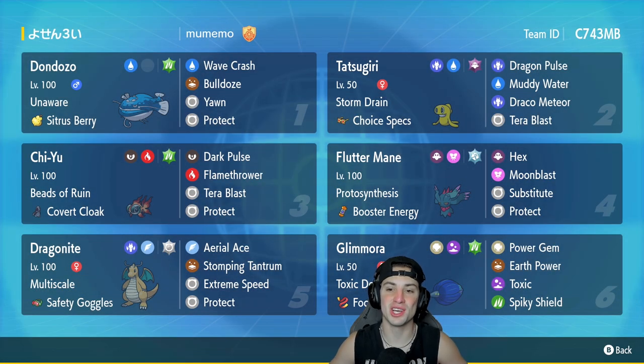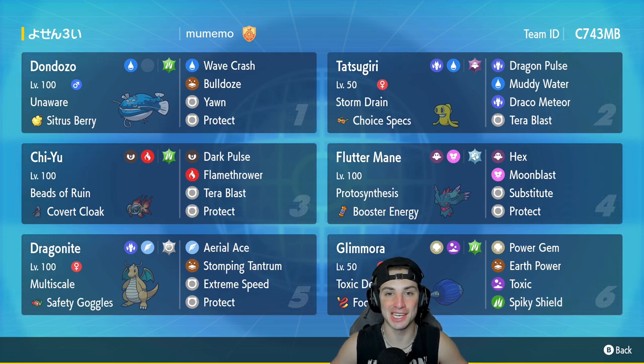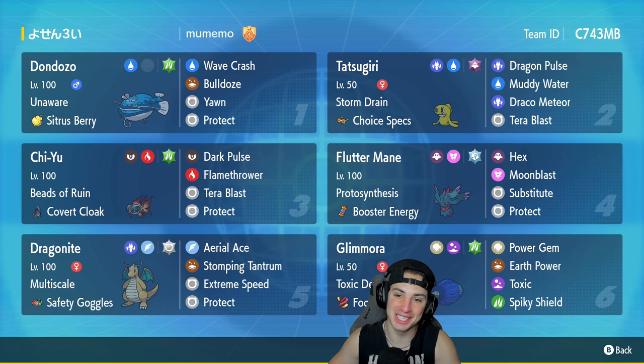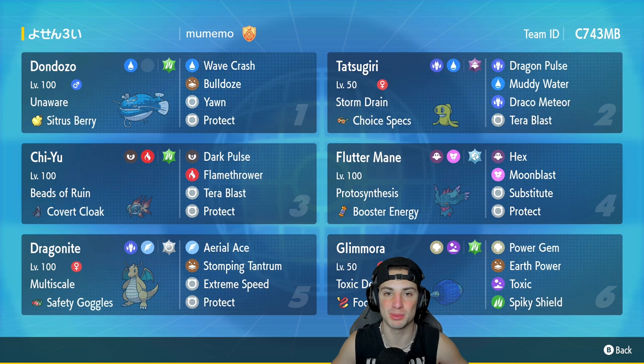In one of my most recent videos, I got absolutely torn up by a Storm Drain Tatsugiri team. So I got you guys for today's video. We are rocking out with a Storm Drain Tatsugiri team that also features Dondozo, Chiyu, and Fluttermane combo. And then we got Dragonite and Focus Sash Glamora. Hopefully grab some wins with it and showcase this Pokemon to its fullest potential.